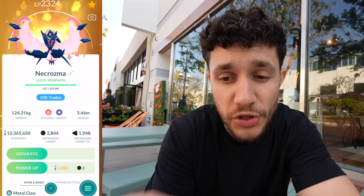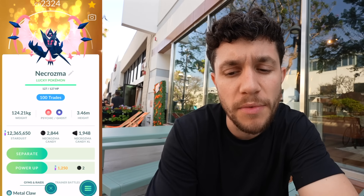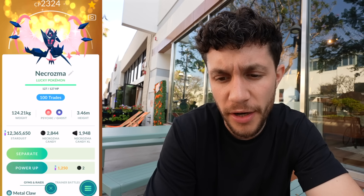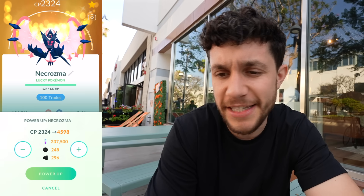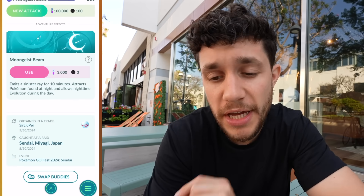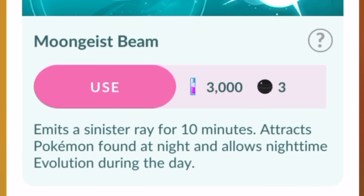Now what about Dawn Wings Necrozma? Another Shiny Lucky — 14/14/14 IVs, which I haven't leveled to 50 yet. Easy, it's a Lucky so it's cheaper, and we have so many candies and XL candies from the trip. This one has Moongeist Beam, which emits a sinister ray for 10 minutes and attracts Pokemon only found at night, and allows nighttime evolution during the day.